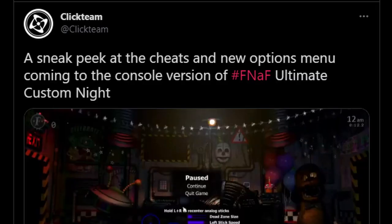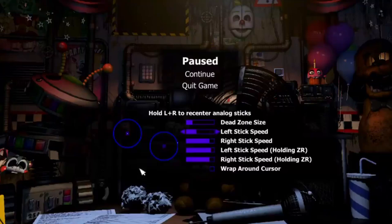Clickteam also released a video showing off the cheat menu. They say: 'A sneak peek at the cheats and new options menu coming to the console version of FNAF Ultimate Custom Night.' As you can see, it's almost identical to the one in Sister Location. It allows you to pause the game, change the dead zone size, the left stick and right stick speed, the wraparound cursor, and also the speed when you are holding ZR — and I'm guessing that is on Switch.